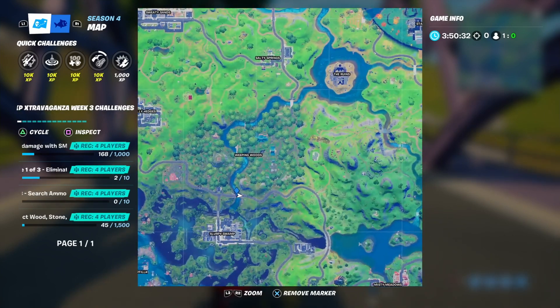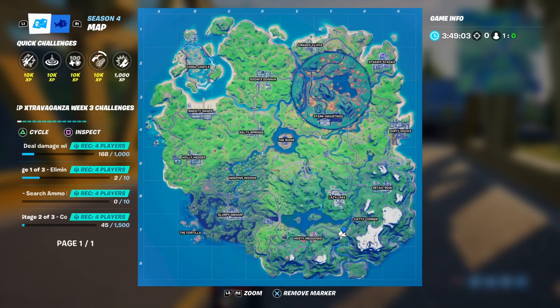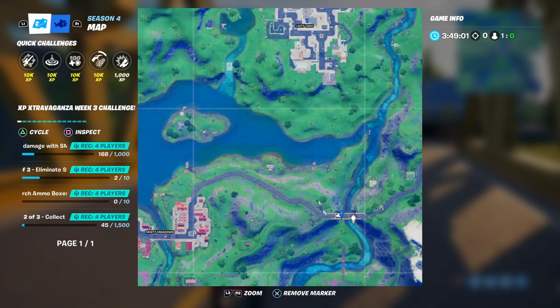The fourth bridge is the yellow bridge. It's probably easy to find as well — it's right here between Misty Meadows and Lazy Lake. There it is on the map in case you didn't know. Nice and easy, simple.